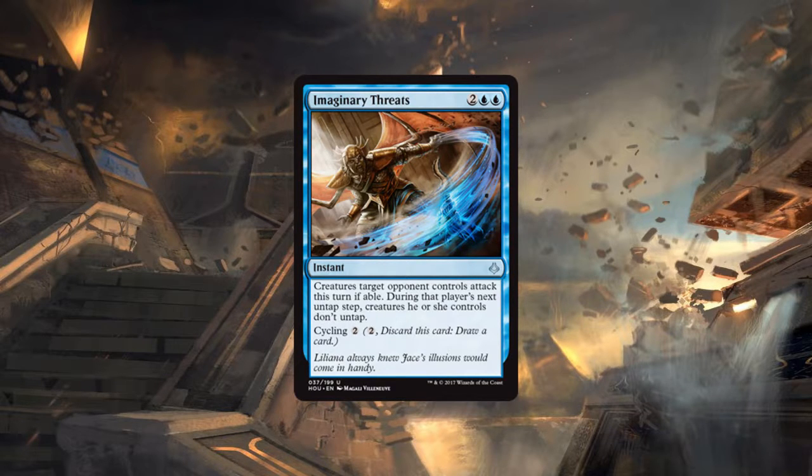Next card is Imaginary Threats — two generic and blue blue, four CMC instant: creatures target opponent controls attack this turn if able; during that player's next untap step, creatures they control don't untap. It also has cycling two. This is a very interesting card with very potent applications in limited. In a board stall — which happens a lot in draft — you can force your opponent into an unfavorable combat.